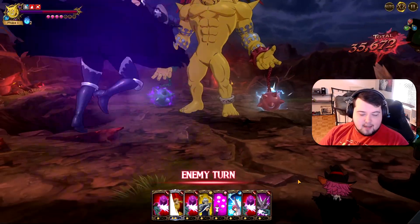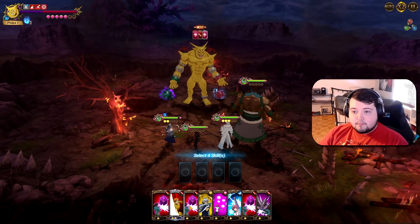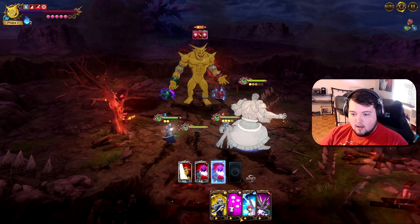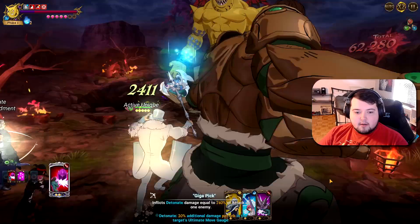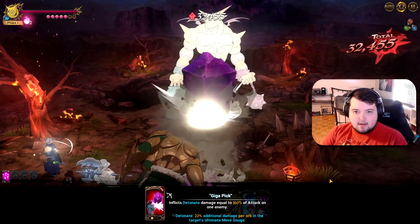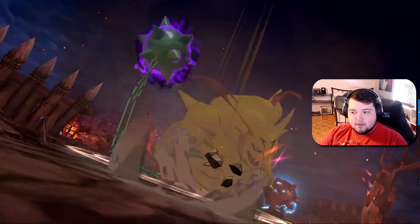I feel like Estarosa is just like an absolute unit as far as PvE goes, which is very cool. I think we may actually be able to go ahead and finish this turn again. I don't even think we're going to use the counter — we'll just throw nothing but damage out. Oh yeah, we're good. He's got enough ult gauge. So that's another pretty quick phase 2 transition. Very interesting.